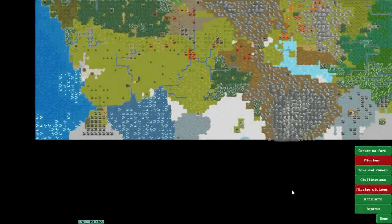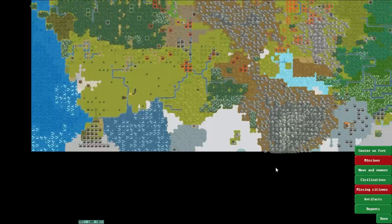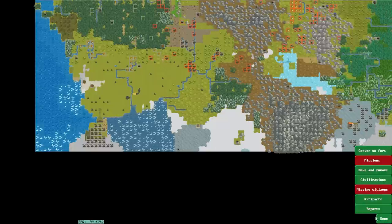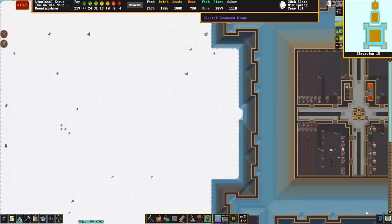Hello everybody and welcome to another Community Fortress. This is the Golden Mountain of Insanity. This fortress was sent in on the Discord by Horigant. If you would like to send a fortress for us to have a look at on this show, send it in on my Discord in the DF Save Sharing Room. This fortress is located on a haunted glacier and is currently under siege, so we're going to get to play out the siege a little bit. But before we do any of that, we're going to have to do the fortress tour.